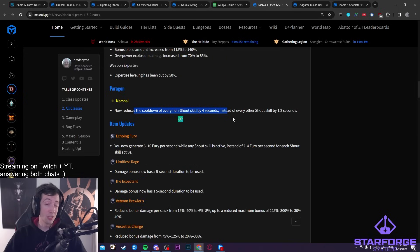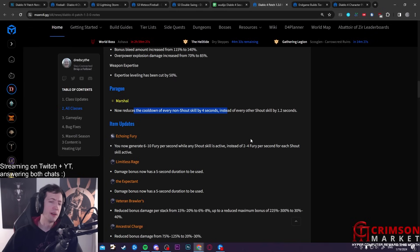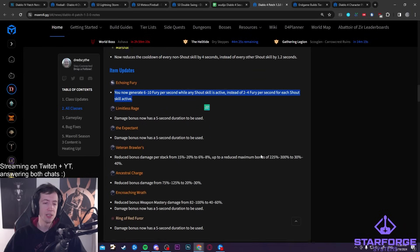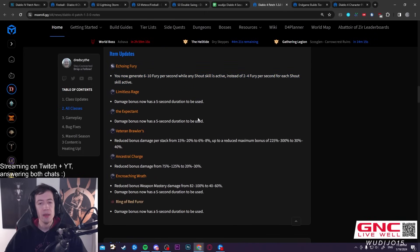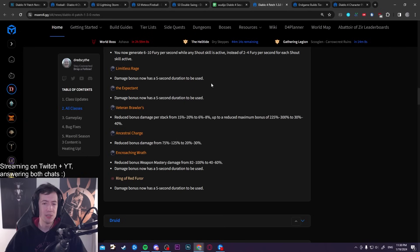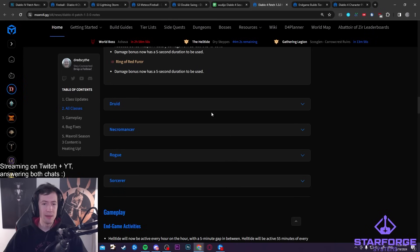The shout meta got tweaked: the Marshall Glyph now reduces the cooldown of non-shout skills by four seconds instead of other shout skills. That's actually a cool change — it keeps the shout meta viable but you're no longer forced to have triple shouts active at all times. Instead you'll cycle them, like charging in, using a shout, charging again, and so on. They also made it easier to go with just one or two shouts by changing Echoing Fury so it doesn't need to stack shouts anymore. The five-second timer on Limitless Rage and Expectant now applies across several aspects.